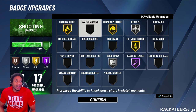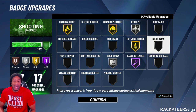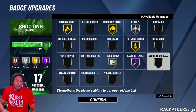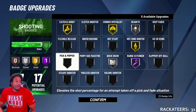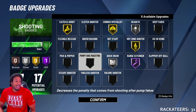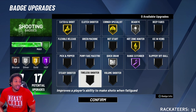Now let me tell you the bot badges. Clutch Shooter — bot badge. Deep Fades — bot badge. When I say a bot badge, it's a badge they put in the game to fool you into spending your points on it when you really don't need it. Ice in Your Veins — bot badge. Slippery Off-Ball — bot badge, though you might be able to use it now that off-ball movement is better. Hot Start is a good badge. Green Machine is a good badge. Flexible Release — bot badge for me. Steady Shooter — I don't shoot contested shots, so it's a bot badge to me. Tireless Shooter — I never shoot when I'm tired.